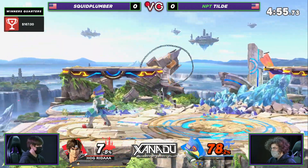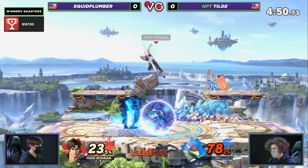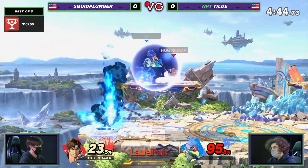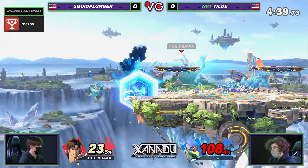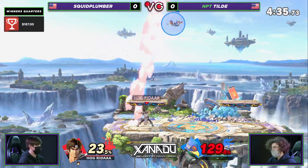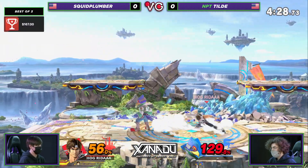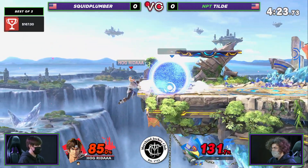Perfect positioning right there from Tilde — he understood the gap between that wall that Squid was trying to set up. Tilde going to find the up tilt. Kind of getting out of there by Squid Plumber. He really has to take him down now, because we know what he can do off of one opportunity. Doing a really good job of pressing the advantage. Not going to find it — I'm surprised he missed that. The spacing was ever so slightly off on that forward tilt. Squid Plumber went from being able to take a stock to giving one up for free. Tilde now back in neutral, punishing Squid very hard for that mistake.